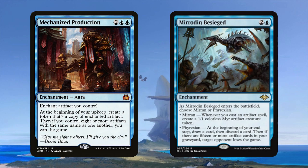Mechanized Production is a win condition — you can put it on any artifact in the deck and create more copies of them. If you simply want to win the game, put it on a Thopter token. Mirrodin Besieged is great — both options work well. Choosing Mirrodin: whenever you cast an artifact spell, you get a 1/1 Myr token that can tap for blue mana. Choosing Phyrexia: at the beginning of your end step, draw a card then discard a card, and if you have 15 or more artifacts in your graveyard, target opponent loses the game. If you've got another win condition in mind, name Mirrodin. If not, name Phyrexia and across the length of the game you'll get there — and it says target opponent loses the game, so in a multiplayer game, just work your way around the table.